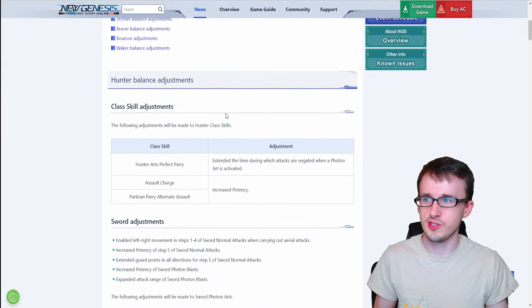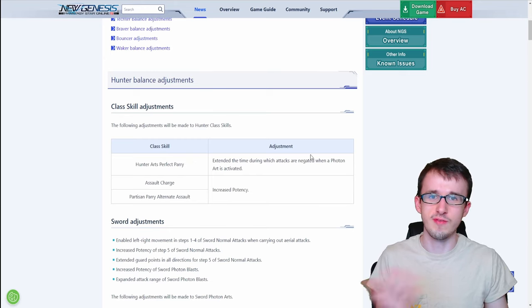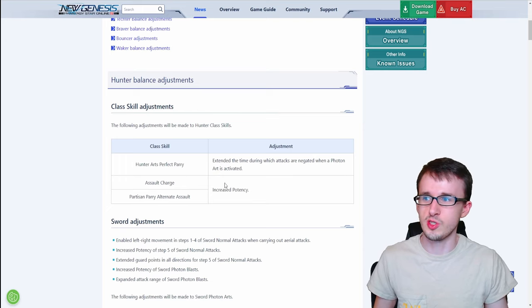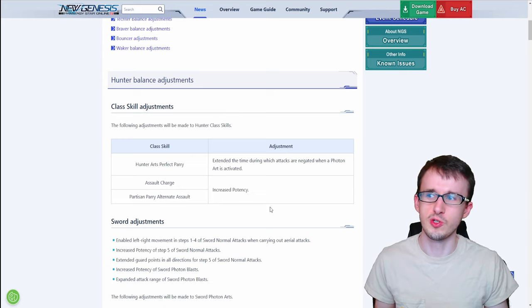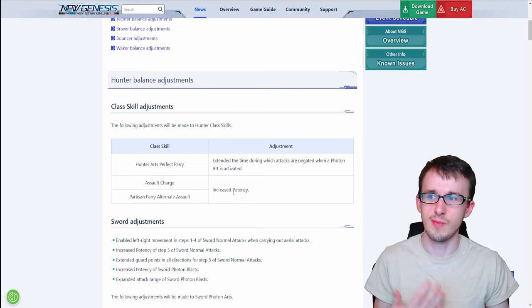First off, we're going to talk about the Hunter class. There's a few class skill changes here, such as Hunter Arts Perfect Parry, where they extend the time during which attacks are negated when using a photon art, making it easier to actually pull off this perfect parry, which is pretty nice. They also increase the potency of Assault Charge and Partisan Parry Alternate Assault, trying to make Assault Charge more usable, though we don't exactly know how much of an increase this potency will be.